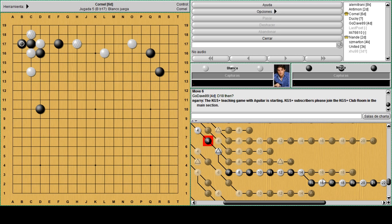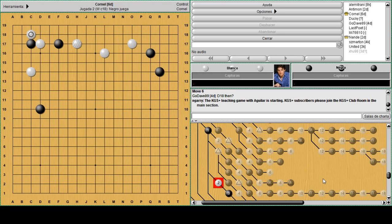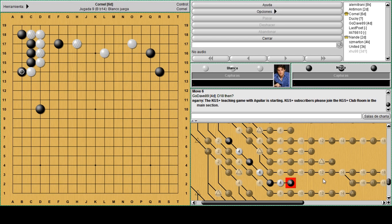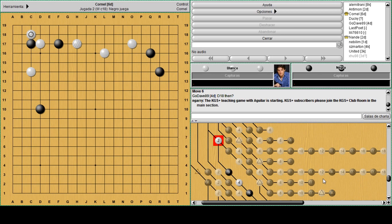Let's see if white has other options. Hane from this side is more natural than hane in the corner. Also against hane in the corner, black can simply nobi and then block and nobi again. But in this position double hane is a problem, so it's quite painful to take this small life in the corner and give a lot on the outside. It's better to resist with the counter hane.